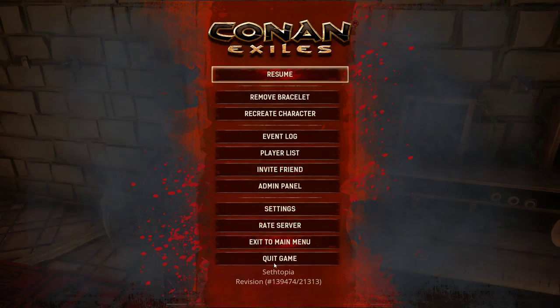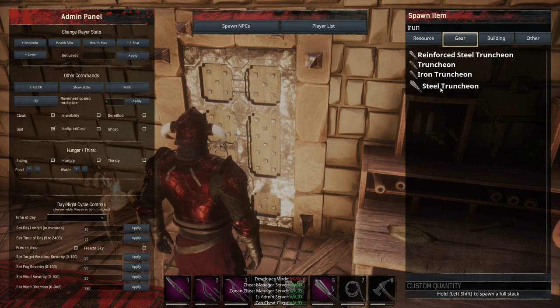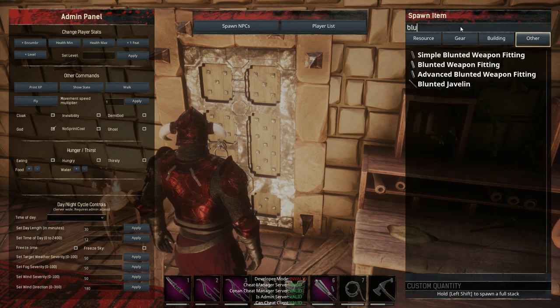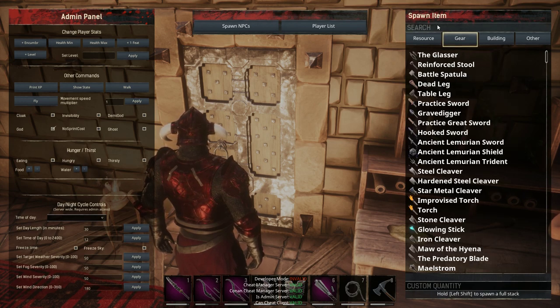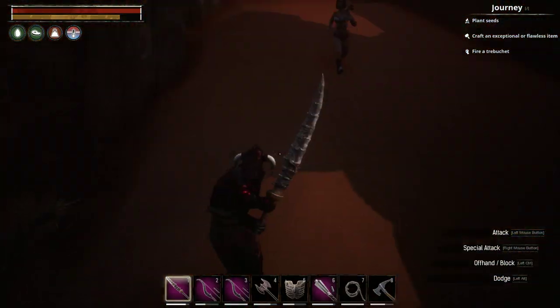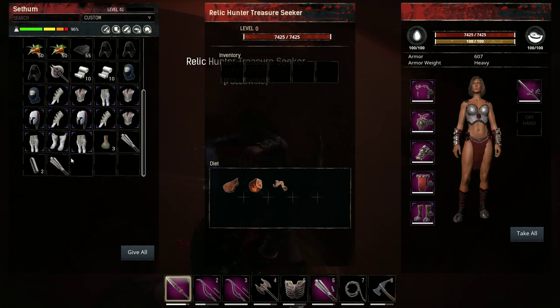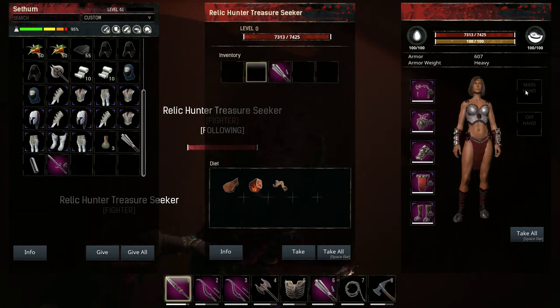The truncheon applies torpor damage — it's basically a blunt weapon that does little damage and knocks out thralls. You can only use it for thralls. I'm going to show you how to tame thralls and get high-level ones early on. You'll need the best truncheon you have plus a blunt weapon fitting, which you drag onto the weapon to increase the torpor it deals. You can also equip a thrall with the truncheon to help you.